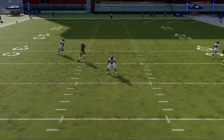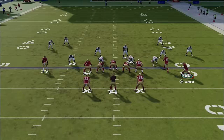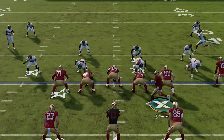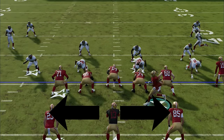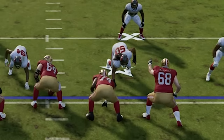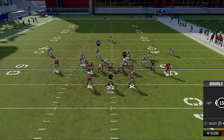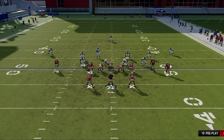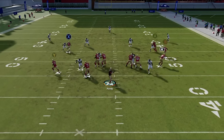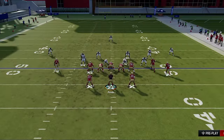You can also motion snap wide receivers, which is a surprisingly effective way to pick up blocks. All you have to do is motion a receiver across the formation and hike the ball while the receiver is inside the tackle box — between the left and right tackle — and he will immediately abandon his route and turn into a blocker. If you're facing a player that likes to play on the defensive line or an elite pass rusher, you can also double-team them by pressing down on the right stick, selecting the player with the left stick, and pressing A or X to lock it in. This will make sure two linemen block them throughout the play, but it can also let other rushers in free, so use this sparingly — though it can be improved by using slide protection as well.